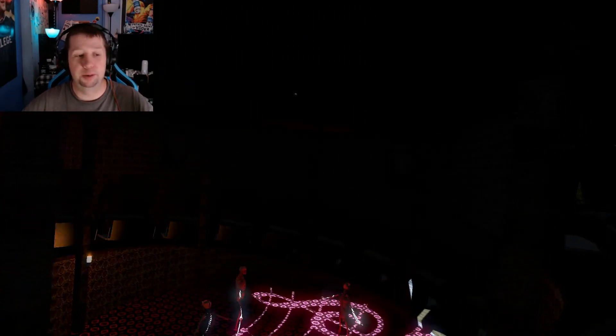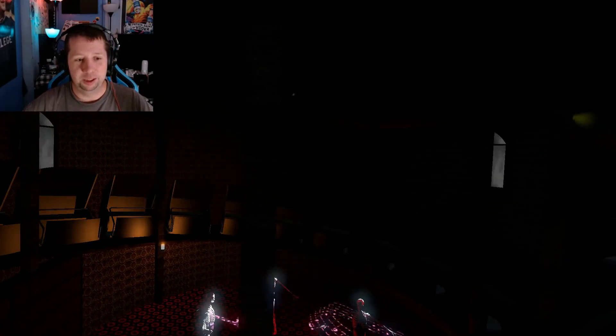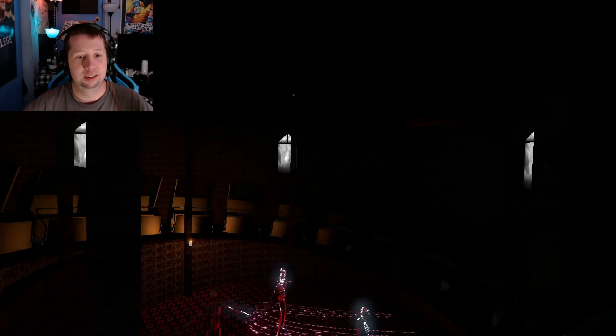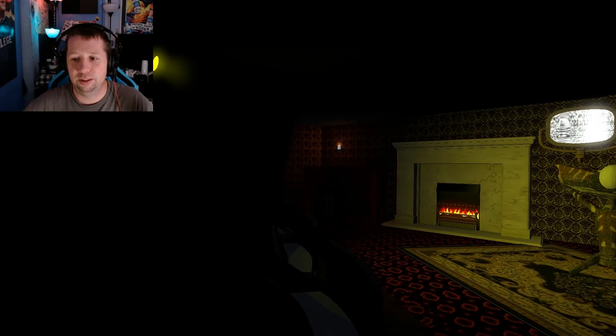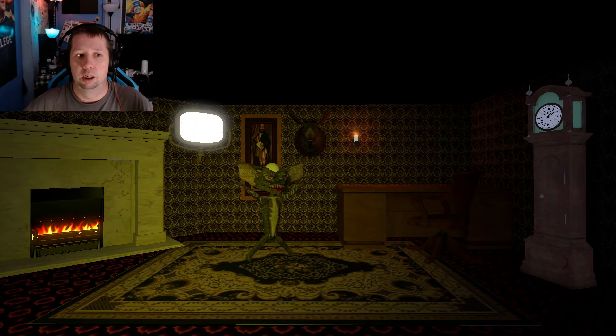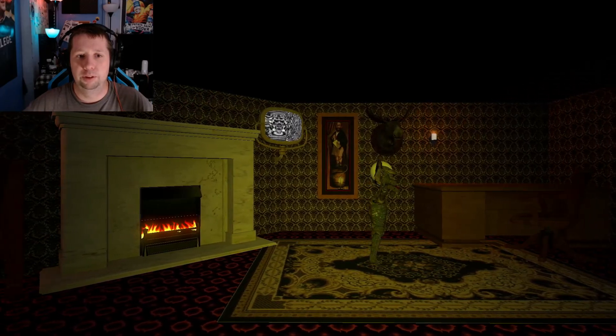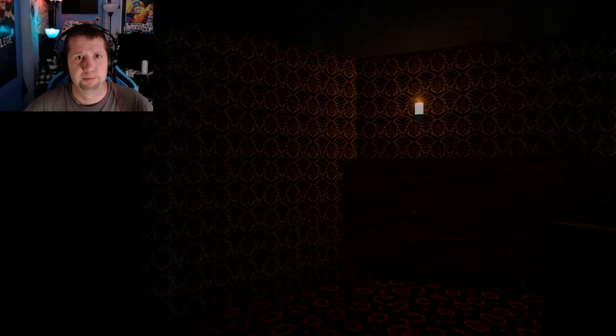We've gone upstairs, by the way. This is the grand hall or something, and we are moving up. There's some cool stuff in here — you got the lightning and stuff in the windows and things like that. That's a gremlin from the movie Gremlins. And then there's another Haunted Mansion painting.